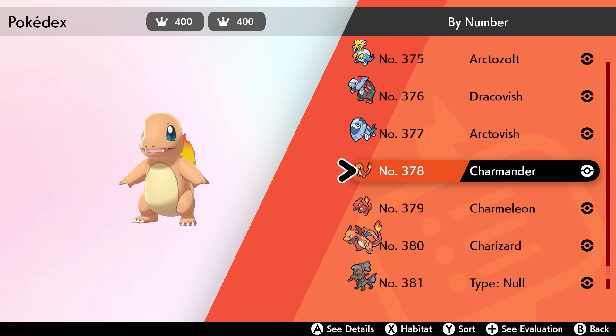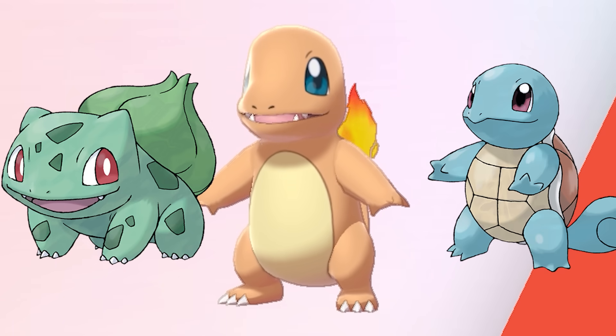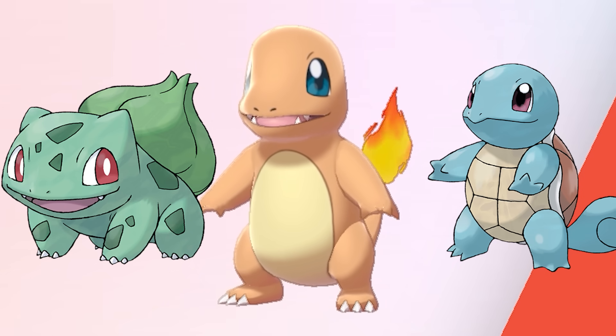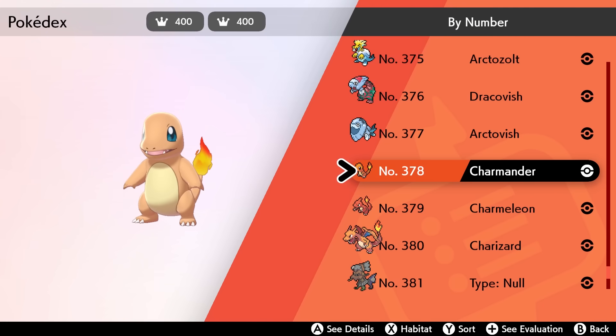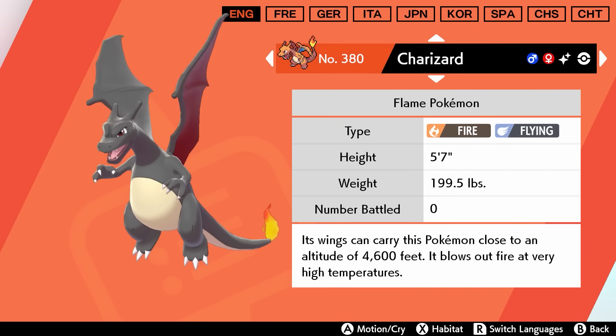A few interesting things to point out about this Pokédex: this is the first and only Pokédex to have Charmander in it but not include Bulbasaur or Squirtle — the other two Kanto starters. Bulbasaur and Squirtle do exist in the game's data, so eventually they'll be usable in Sword and Shield, but Charmander, Charmeleon, and Charizard are the only ones that actually get Pokédex entries.